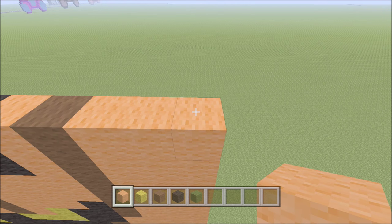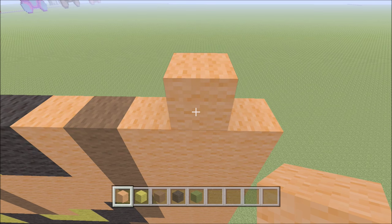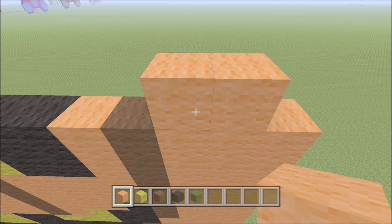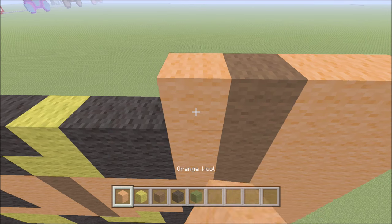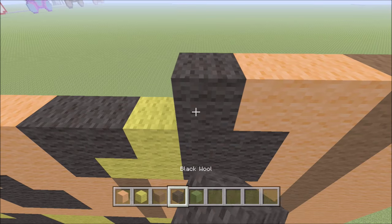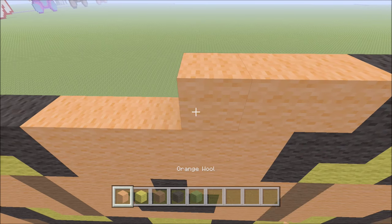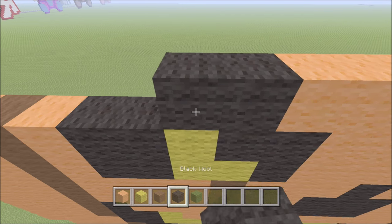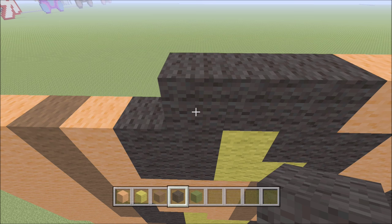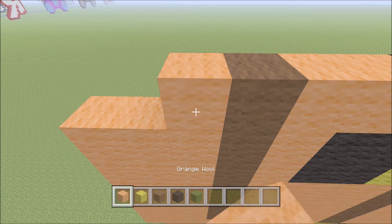Go ahead and move up. This time we're actually going to move in one from the right, so above the second orange. Build up one orange. To the left of it, add one orange, followed by a brown, then two orange — one, two — then three black — one, two, three — seven orange — one through seven — three black — one, two, three — two orange — one, two — one brown, and two orange — one, two.